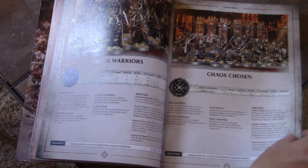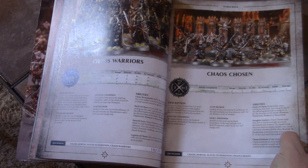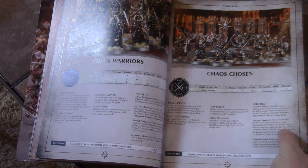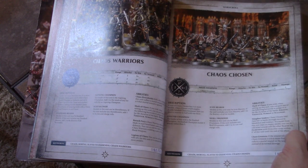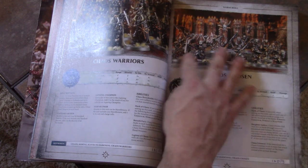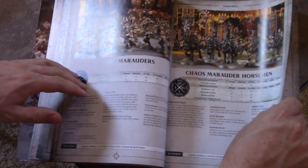Chosen are pretty awesome — they actually boost the guys around them. If they slay an enemy model, you can re-roll failed wound rolls for other Slaves of Darkness units within 8 inches till the end of that phase. So Chaos Chosen are pretty good to sprinkle in, and the models are really cool. Plus, you can do lots of great conversions.